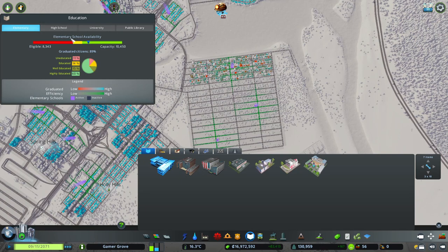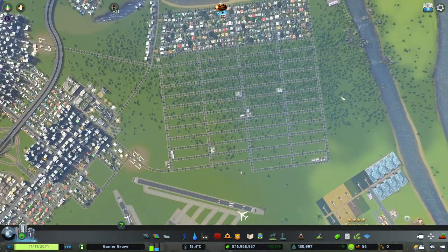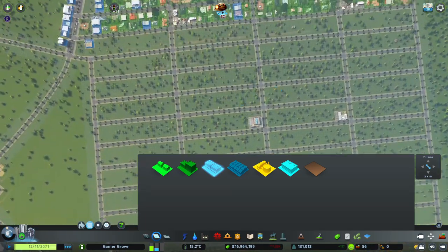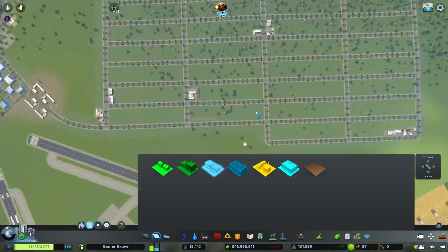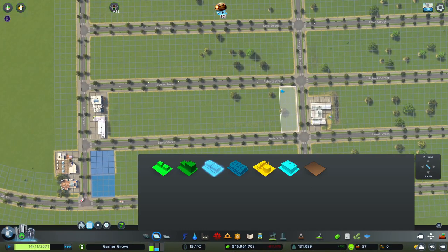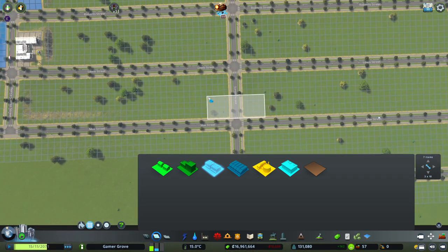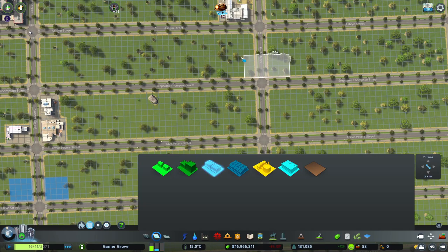How are we doing on schools anyway? Looks like elementary school we still have plenty of availability. Same with high school. University is getting kind of low but I'm okay with that. That's going to be just fine. So in this area everything is going to be low density just so it fits in with the rest of our neighborhood up here. And I'm going to add in some commercial here and there.